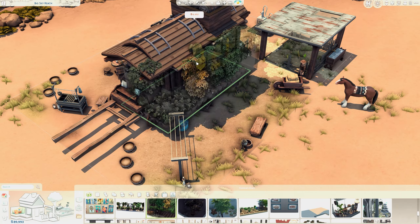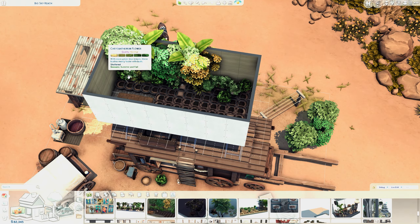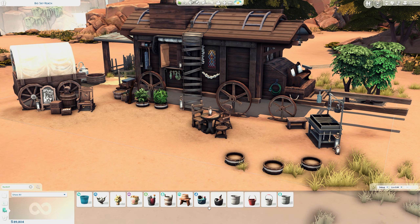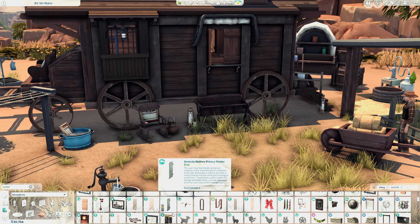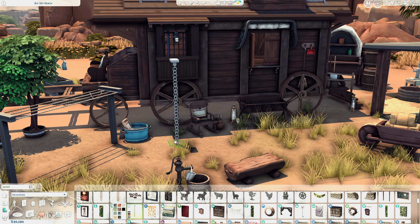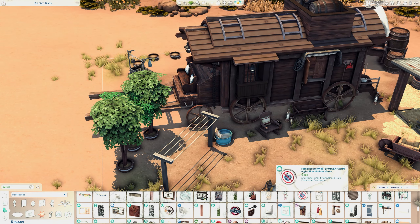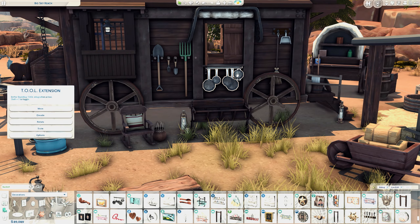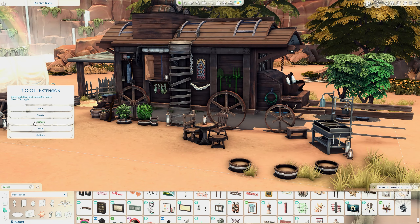I personally love custom content because it gives me more options, especially for European-style builds. I love everything we have in the game, but I feel I need more items that remind me of home. I'm happy to have different options for European, Asian, African builds — things we don't typically have enough of in The Sims to build the way things are supposed to look. That's just my opinion.